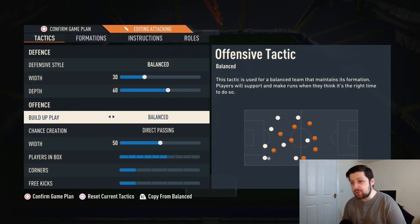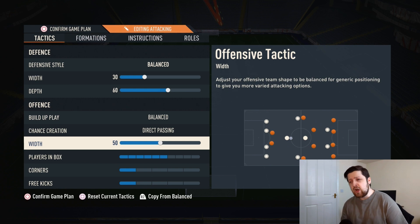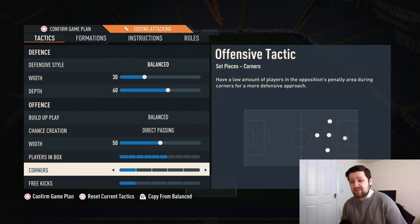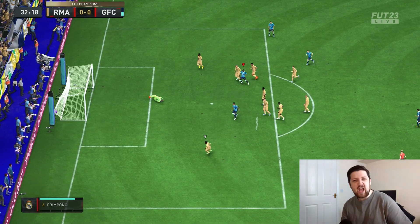For the offensive tactics, build-up play is on balanced and chance creation as always is on direct passing. The attacking width is on 50 — I tried it lower but the CAM and strikers were too close, almost touching shoulders at 40, so I upped it to 50 which seems perfect. Players in the box is on 6, to ensure we get numbers forward on the attack. Several players have the stay-back instruction so this keeps it balanced and those players are still involved in the attack. Corners and free kicks I leave on 1 — there are always enough numbers up to play a pass and create a chance.